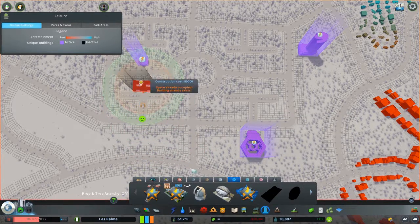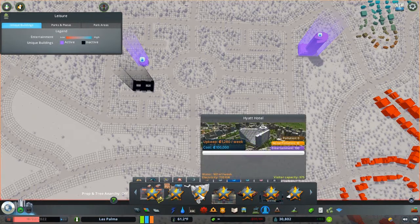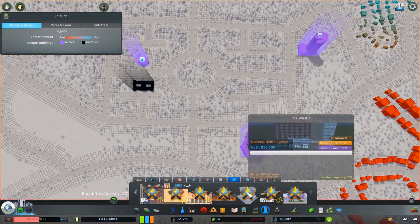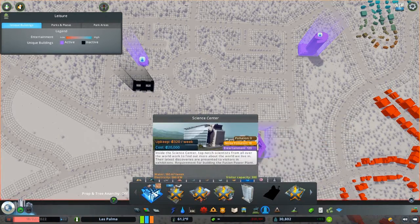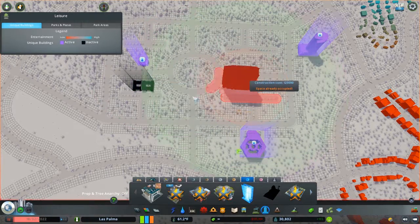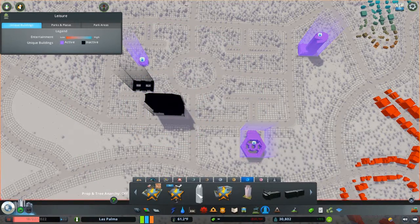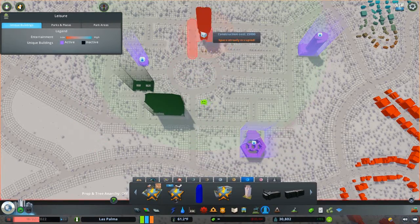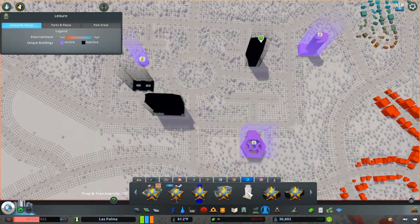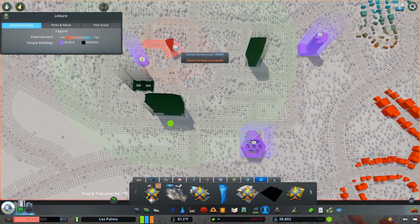We're also going to build parking lots. Where are my skyscrapers? They've got to be in there somewhere. There we go, there's a skyscraper — and of course I'm not going to have any room on the inside. Oh, there it is. Alright, I've got a lot of skyscrapers throughout the end here.